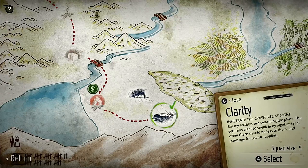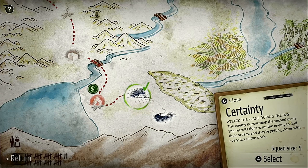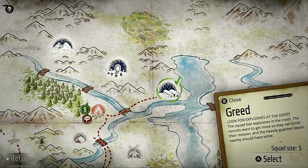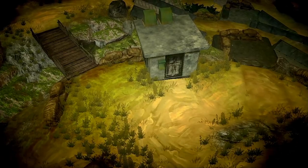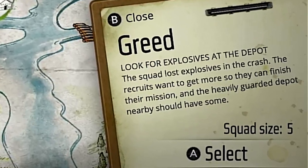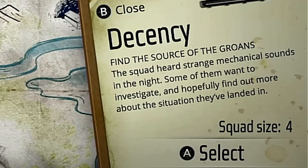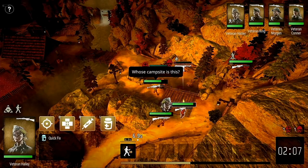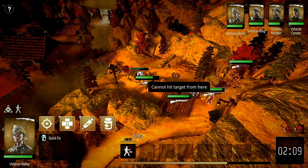As you progress through the story you're given different choices on which missions you want to undertake. You usually get a choice of one or two, and each mission takes place in a different location at different times of day. The maximum number of squad members you can deploy into a mission varies and is displayed in the bottom right corner. Depending on which mission you choose, it can change the events you experience in a playthrough, which also gives the game some replayability.